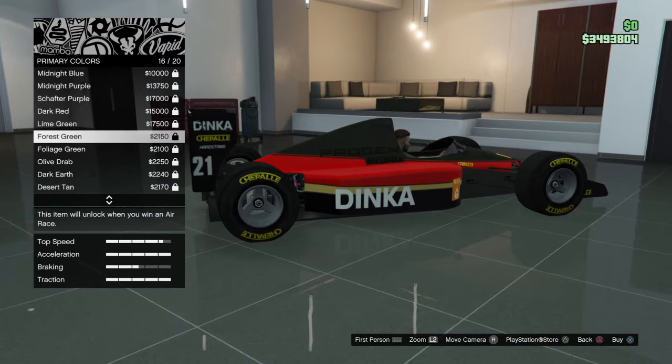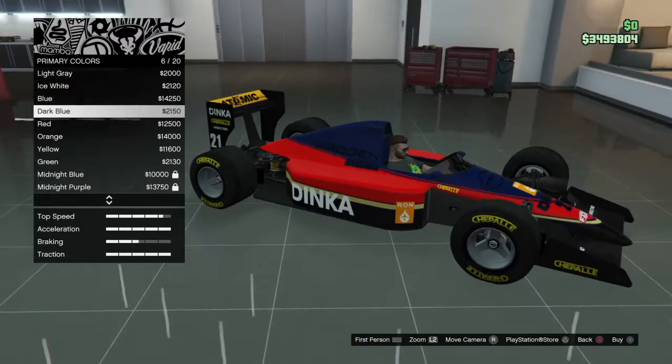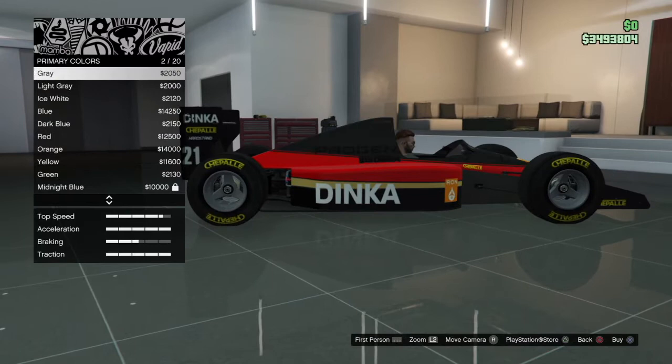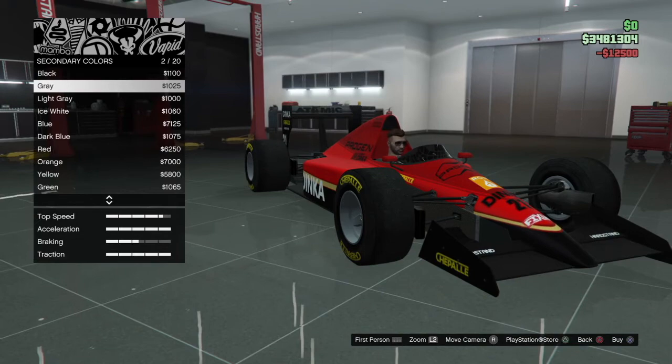How does white look? How does white look on it? Should I go with the dark red — red and the black wipe? Maybe I should. Yeah, I'm going with the dark red and the black wipe. I kind of have an eye for this stuff.